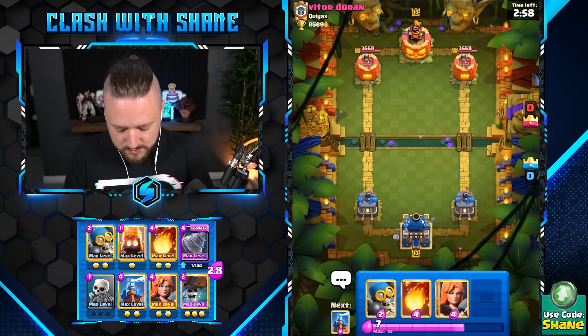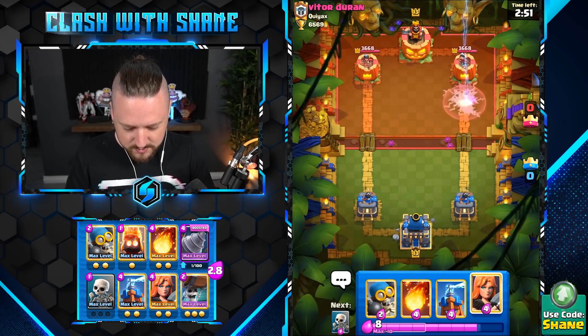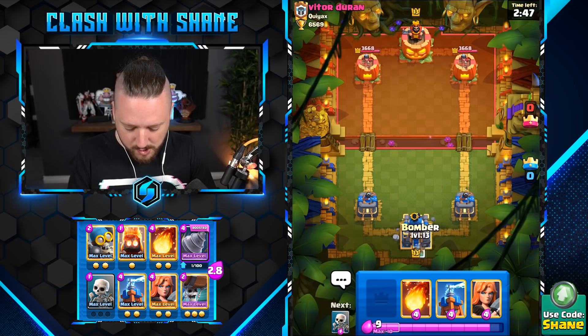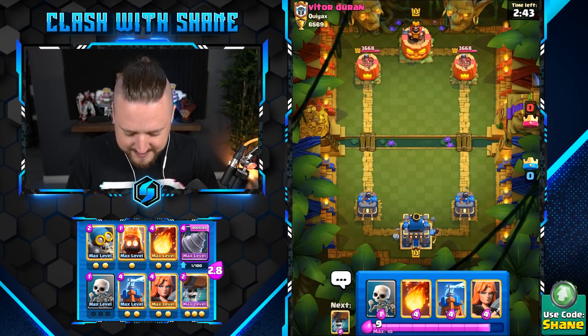Alright, Vitor — Mr. Vitor, good luck to you, my friend. We're gonna go a Bomber over here, right lane. I can see his Zap Ball. It might be PEKKA deck, might be Golem, or Electro Wizard is also a possibility.